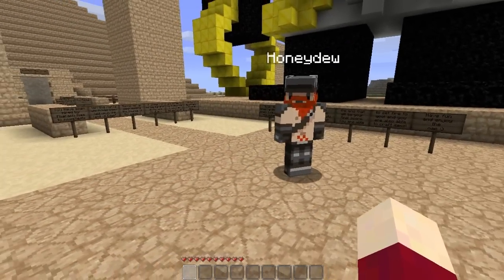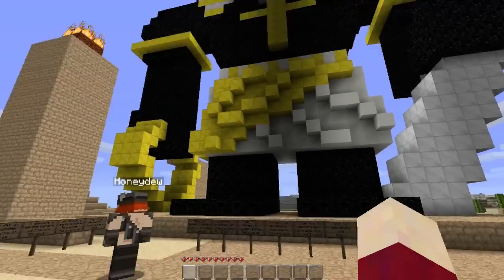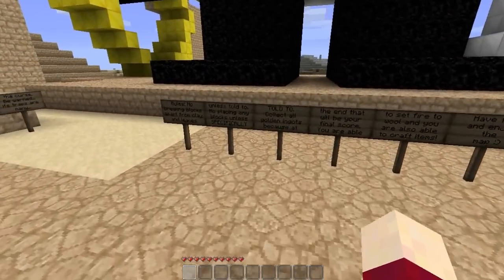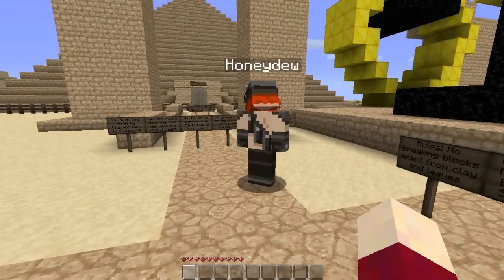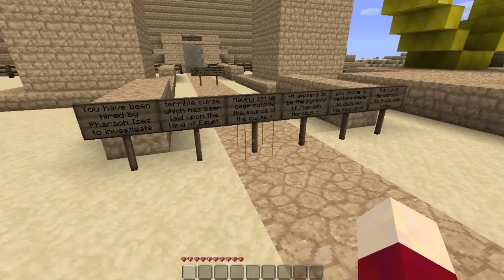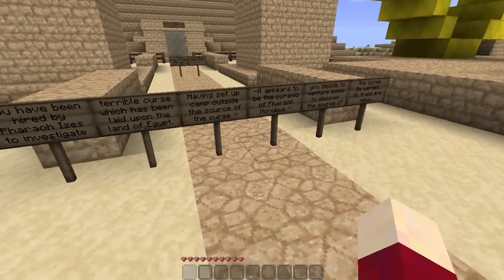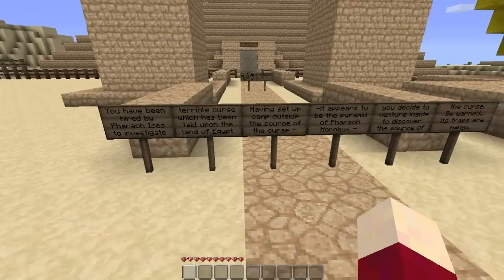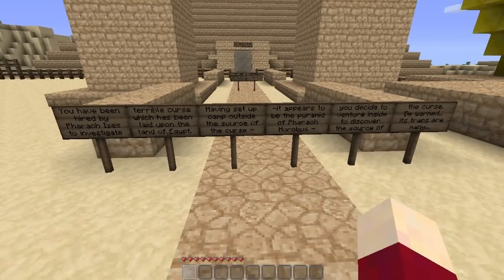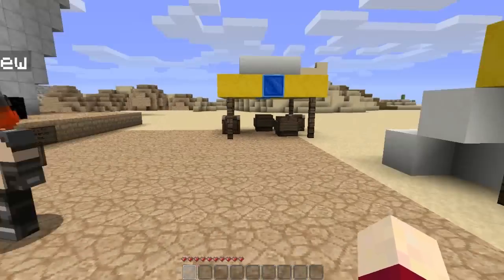Ow! Why would you hurt me like that? I nudged you — by accident, my finger slipped. He's hired us. As these signs say, we are actually in Egypt. This is the real Egypt. Ancient Egypt. There's a terrible curse that's come upon this land. Pretty standard. We know this stuff.